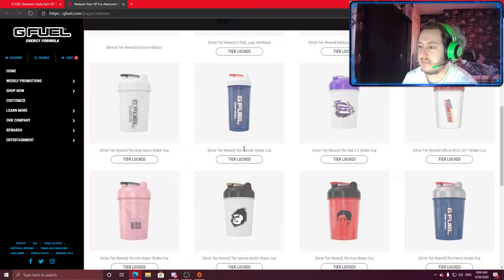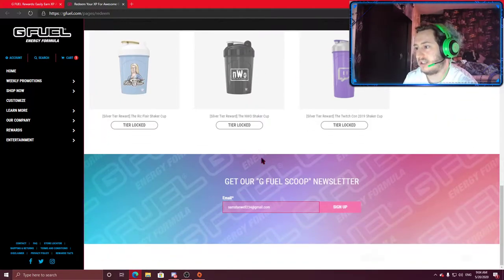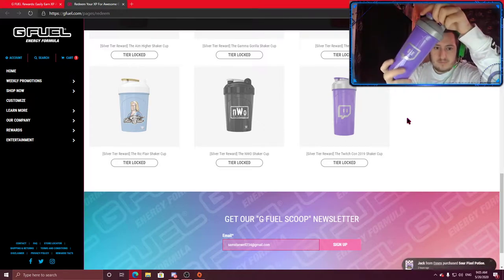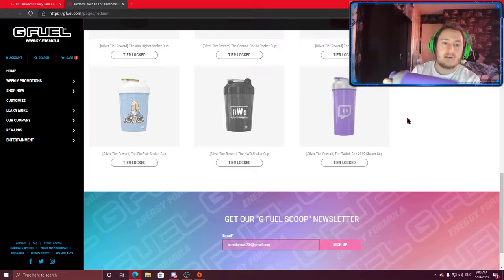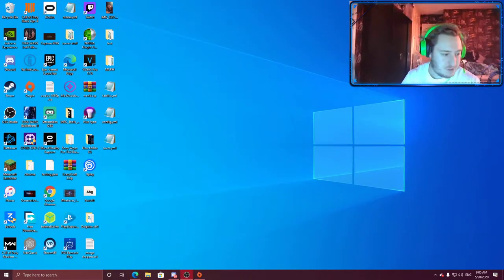Once you get 200 XP it doesn't take it off you, so basically when you hit 500 you can unlock one of these. I got the silver tier reward TwitchCon 2019 Shaker Cup — that's this one. It took about a couple of weeks to ship, but I live in the UK and with the pandemic going on, two weeks is not bad timing.